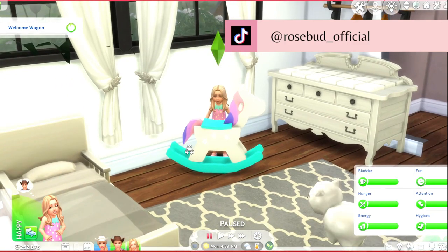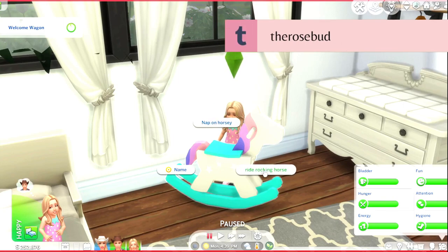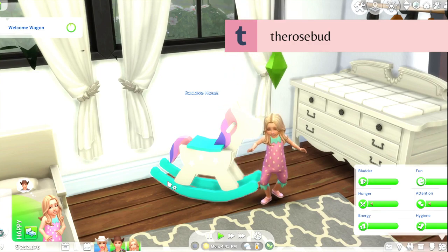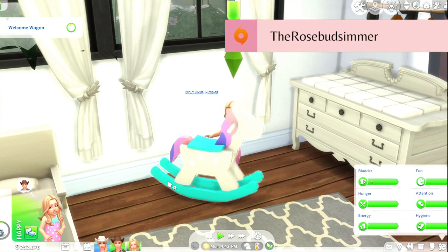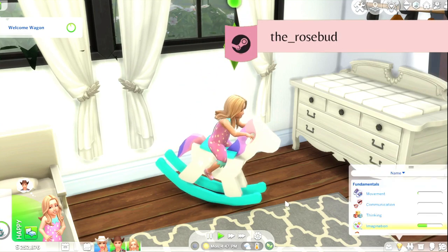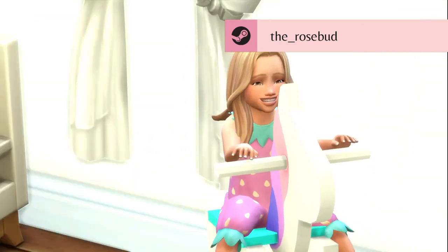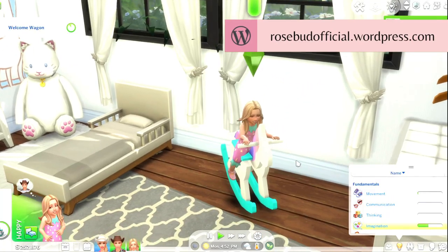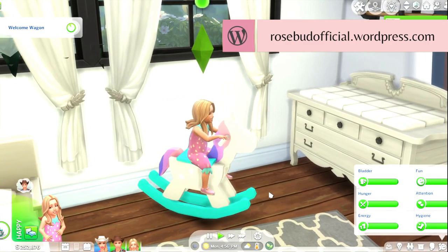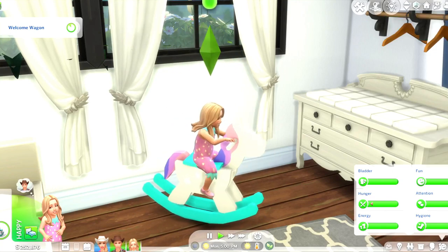This is just what it looks like — super cute. I'll have her get on it because this is a custom animation. She's going to ride on the rocking horse, going around and coming back, then climbing on. As you can see, she's building the imagination skill and she looks like she is having the time of her life.